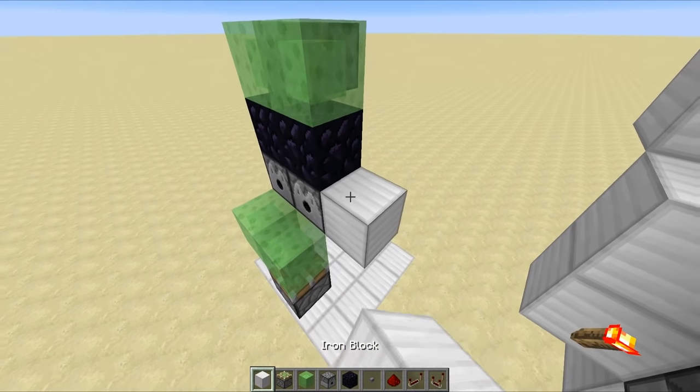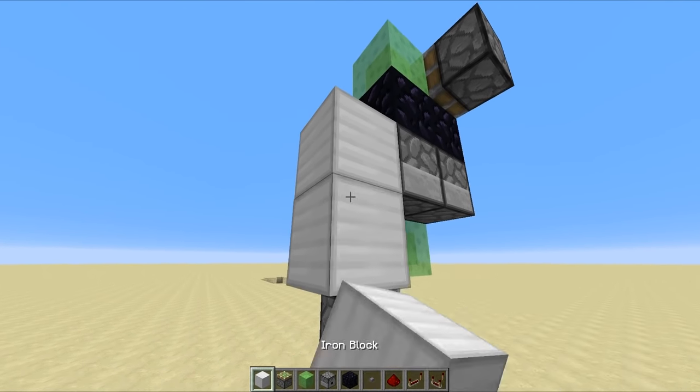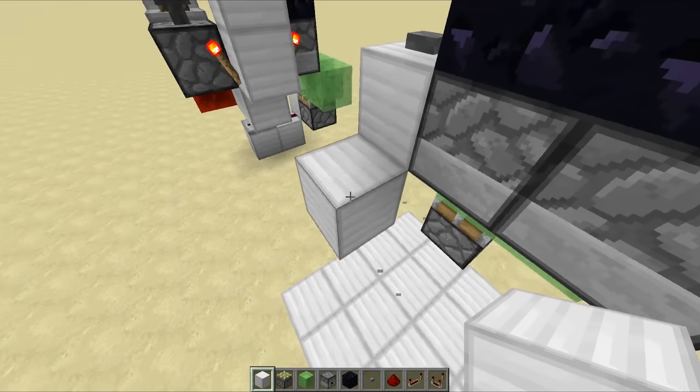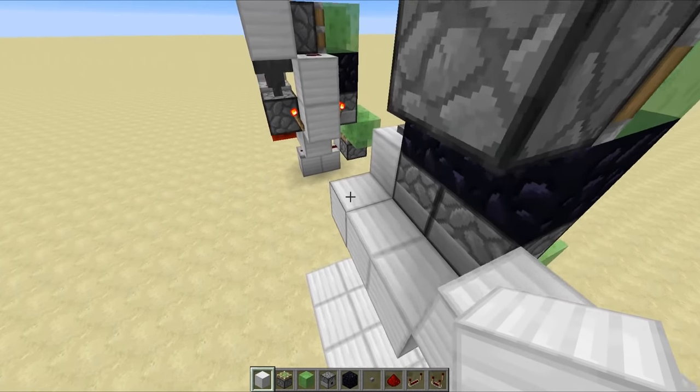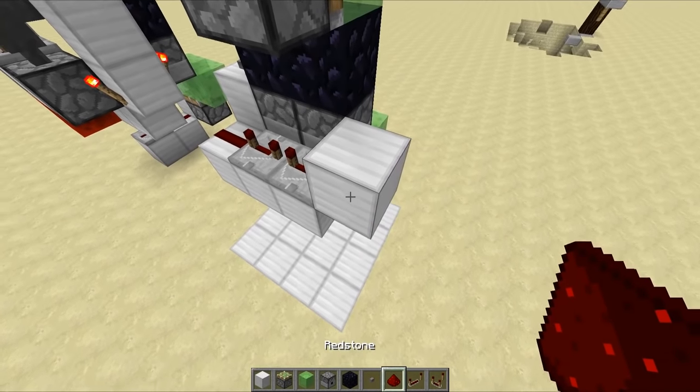Then you want to place a block here with a button on top — that's going to be your input, and it's also going to power this dispenser right here. You want to place a block out the back like this, go a couple blocks across with a block up like that, redstone there, a repeater set to 4 ticks, another repeater set to 4 ticks, then a redstone torch on either side of that block.